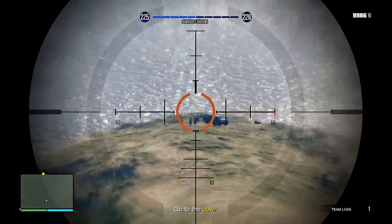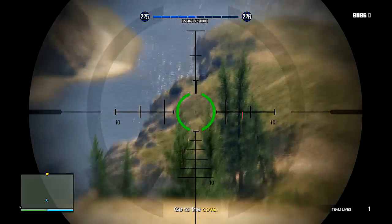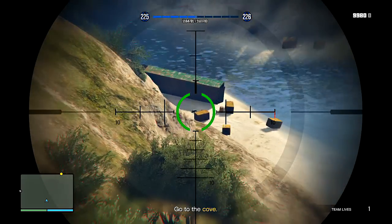Sniper rifle — shoot out all the guys. I would just kill them all; it makes the mission about 10 times easier to do. It takes about 2 minutes. Just search for them down at the cove and kill them all.